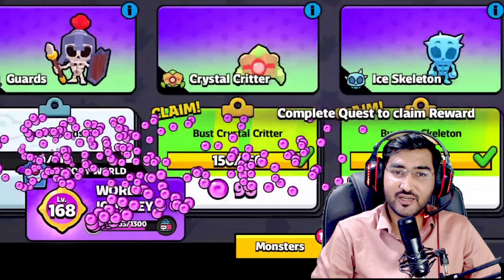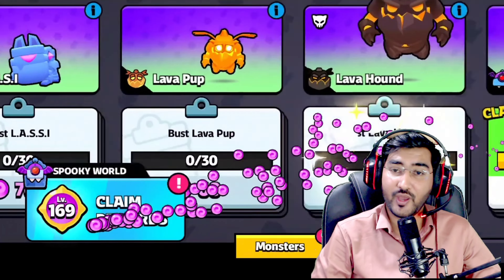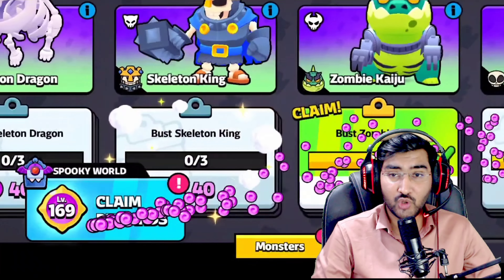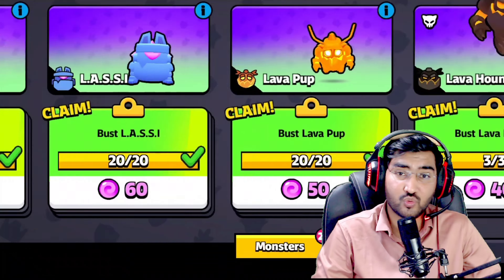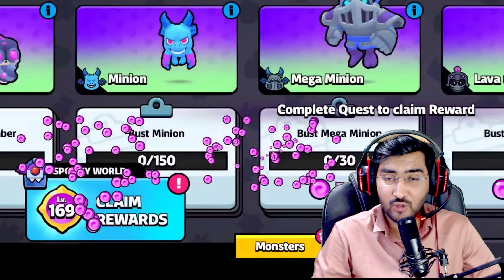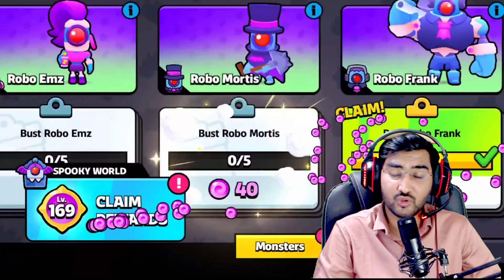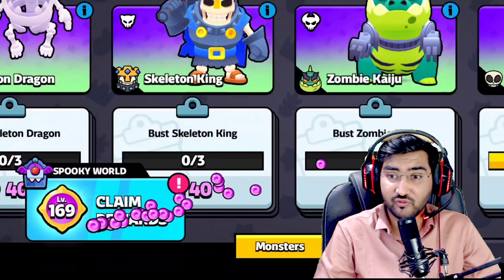Let's start without wasting your time. The first thing I did is I saved my portal energy from the achievement. As I said in a previous video, always save some portal energy for an upcoming Squad League reset. Whenever the Squad League is about to reset, just save this achievement and save this portal energy. Trust me, this portal energy helped me grind 5 to 6 levels — that's a free level from the start.